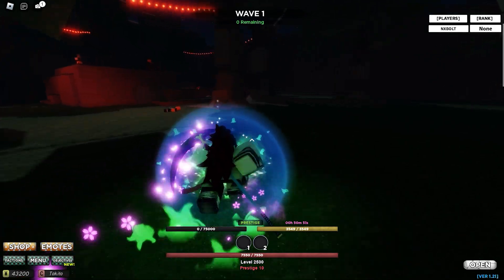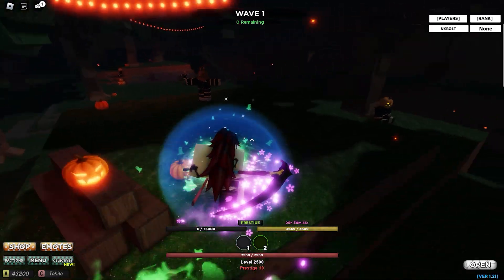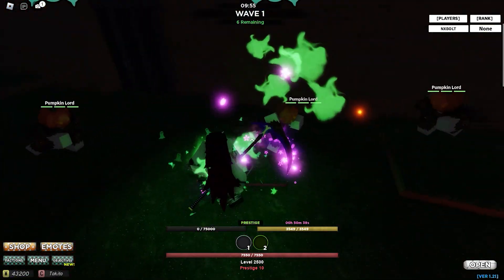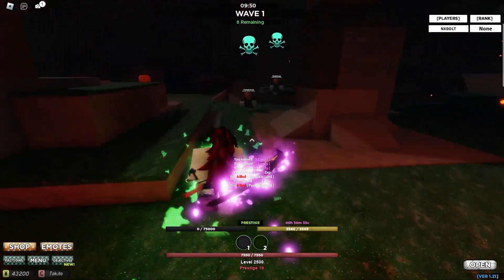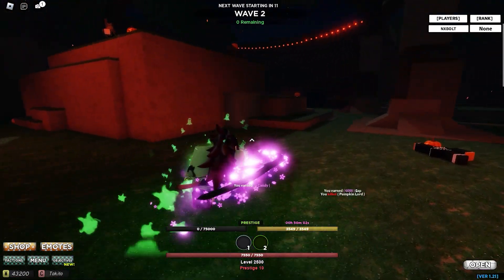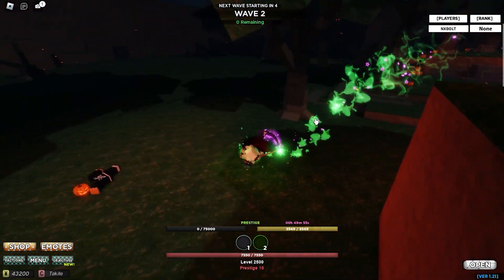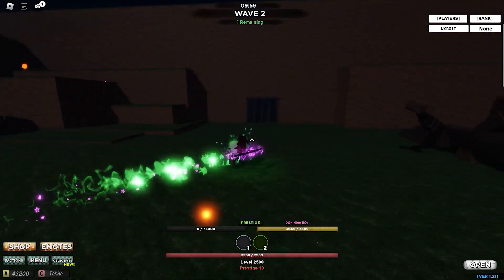We are here and as you can see this is the new raid map. The best thing is you can do it with your friends. Let's try killing some enemies — these are the new enemies, there are some pumpkin demons that we can kill. Wave one is done and I've gotten a lot of candies. I can't see it in my inventory right now but I bet I have more than a hundred or something. Let's kill a few more waves and see what happens.